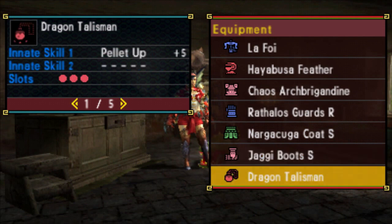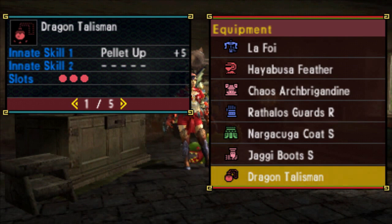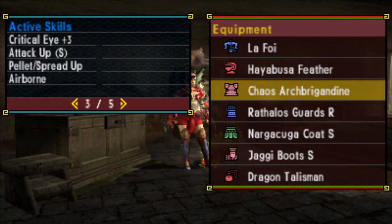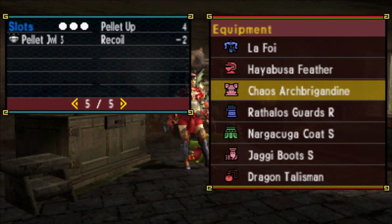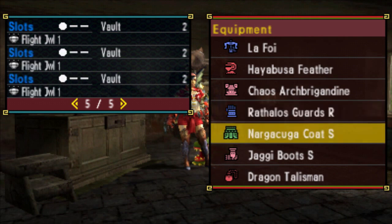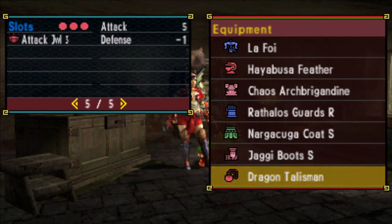The talisman is a pellet up five triple slot. You'll have noticed that I have a spare slot in the weapon so you could also use a pellet up four triple slot if you wanted. The decorations include a triple slot pellet up giving four points, a single slot vault for two points, three more of those in the waist, one more in the legs and a single slot pellet up there, and finally a triple slot attack decoration giving five points to attack.